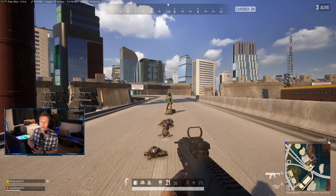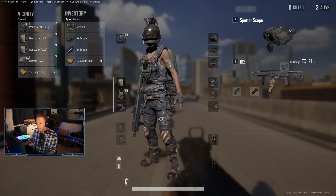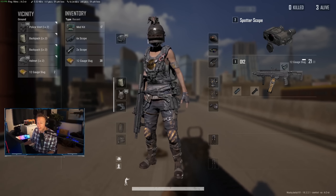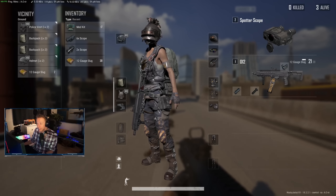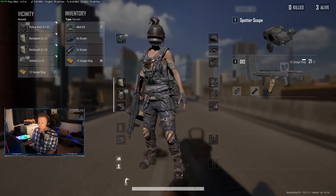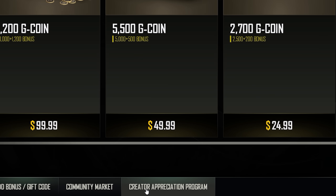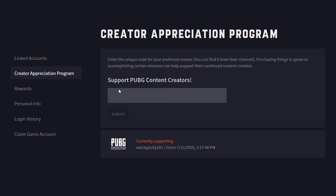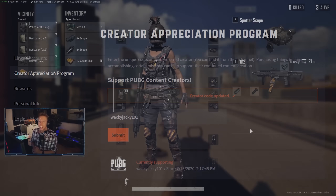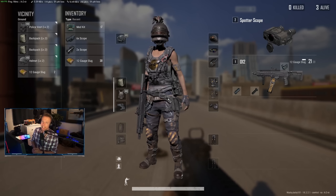If you liked this video and found it helpful, please consider using my creator code on your PUBG account. There's a Season Pass out right now with some really cool skins — just look at this post-apocalyptic outfit, it has a really nice feel to it. By using my creator code, a portion of the money you spend on Gcoin goes to me rather than PUBG, so I really hope you'll consider it. It helps me a lot — thanks for watching, and I'll see you guys next time.